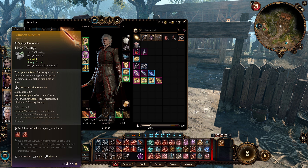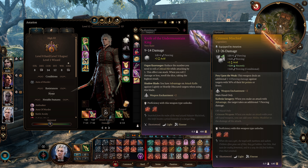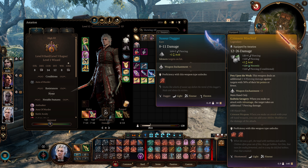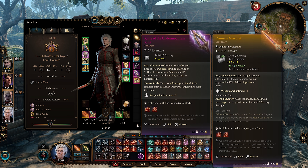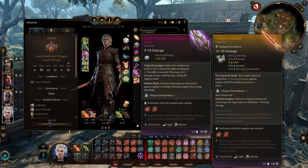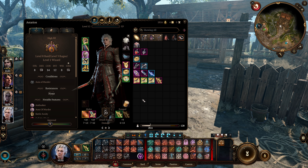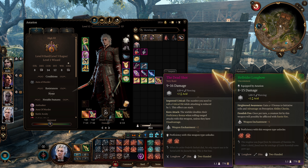For weapons, I use Crimson Mischief in the main hand for the piercing damage bonus when you have advantage, and the Sword of Life Stealing in the offhand — we get a lot of critical hits from CC via Hold Person, Hold Monster, or Glyph of Warding Sleep, giving us that extra 10 necrotic damage on every critical. Between Act 1 and Act 2, any short sword or dagger works: the Sussur Dagger, the Scimitar, or the Knife of the Undermountain King all work well. For ranged I use the Hell Rider Longbow for initiative, mainly to keep this a melee build — though you can use hand crossbows if you prefer.